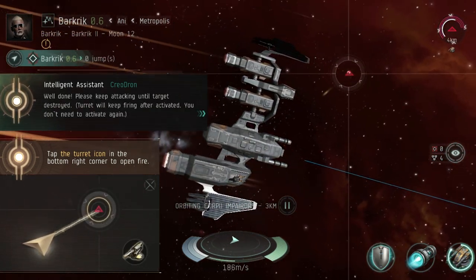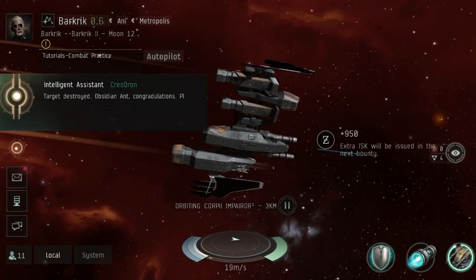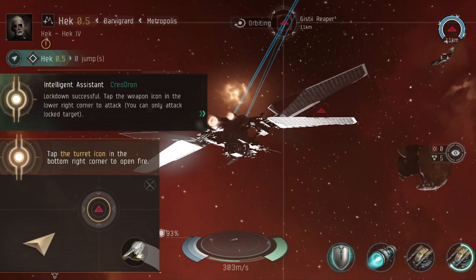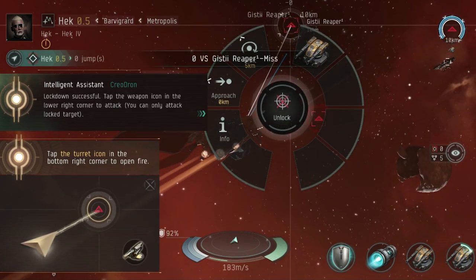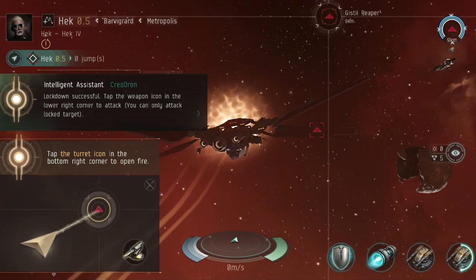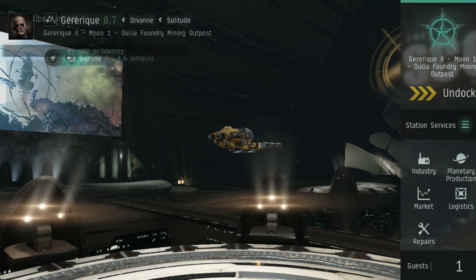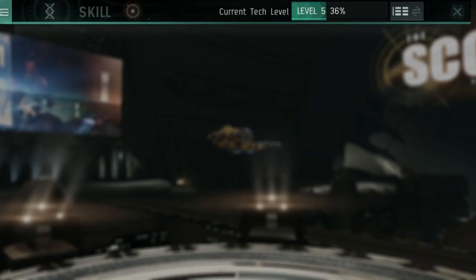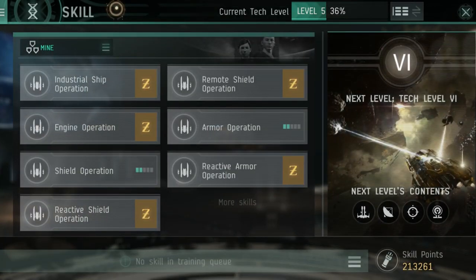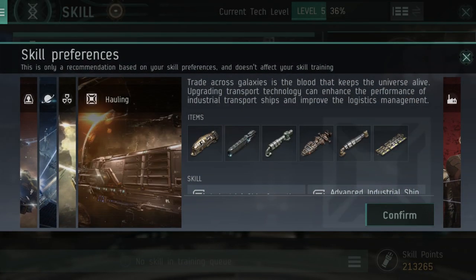For those of you familiar with the PC version of the game, you will probably already have noticed that a good number of the interface features are in their familiar locations. So it's not a huge jump to go from PC to the mobile version and instantly recognize where things are located and how they function. For those of you that have never played EVE Online before, I don't think you're going to have too much trouble getting into the early stages of EVE Echoes.